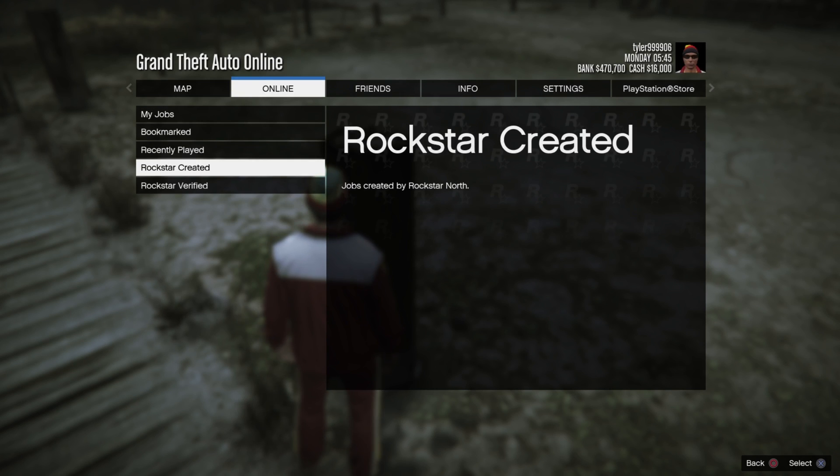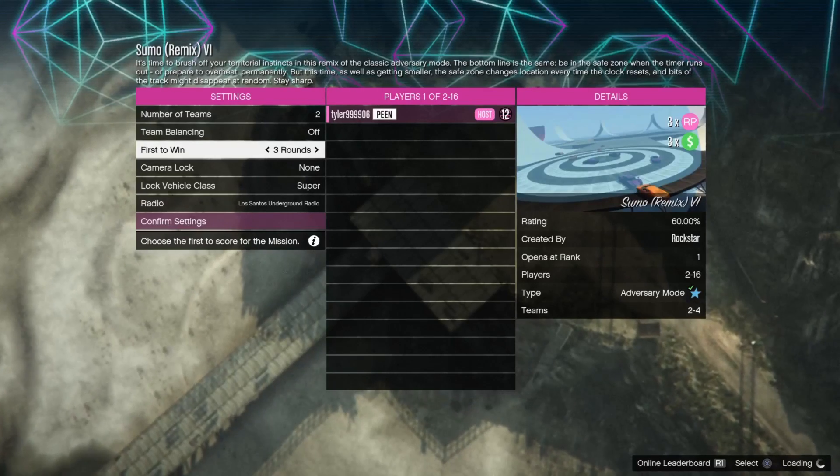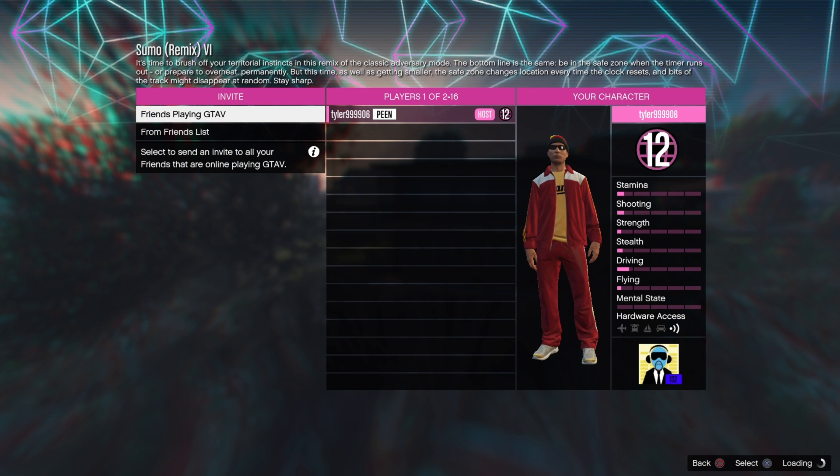Starting off the video, what you guys want to do is press Options, go to Online Jobs, Play Jobs, Rockstar Created, Adversary Mode, and start up any one of the Sumo missions. After that, set the first to win rounds to seven and set the number of teams to two.